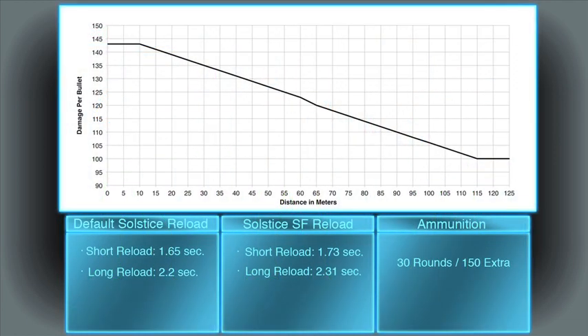The Solstice does 143 damage per bullet at 10 meters or closer, and then drops off linearly to 100 damage at 115 meters. You should almost never be shooting a target with the Solstice at 115 meters — that's a little over the length of a football field. At that distance with roughly 28% accuracy, it would take you a magazine and a half to drop an enemy.